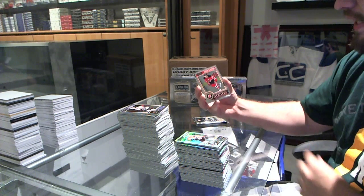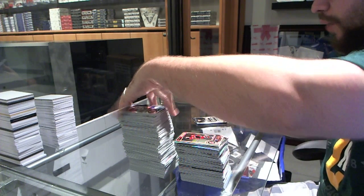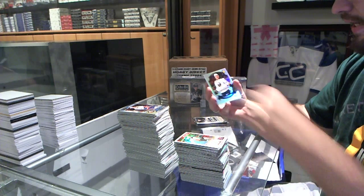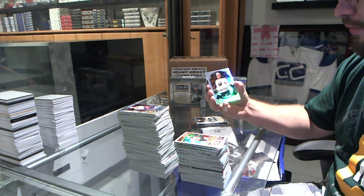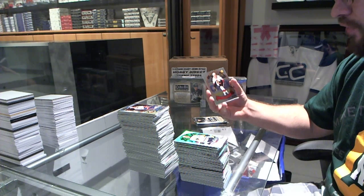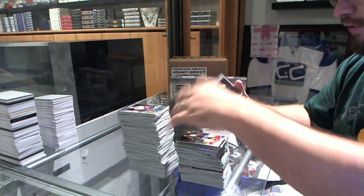We've got a rookie of Damon Severson for the New Jersey Devils. We've got a white ice of Matt Bolesky for the Anaheim Ducks, number 199. A Sam Reinhardt for the Buffalo Sabres refractor retro rookie. We've got a retro rookie of Curtis Lazar for the Ottawa Senators. And a refractor of Chris Letang for the Pittsburgh Penguins.